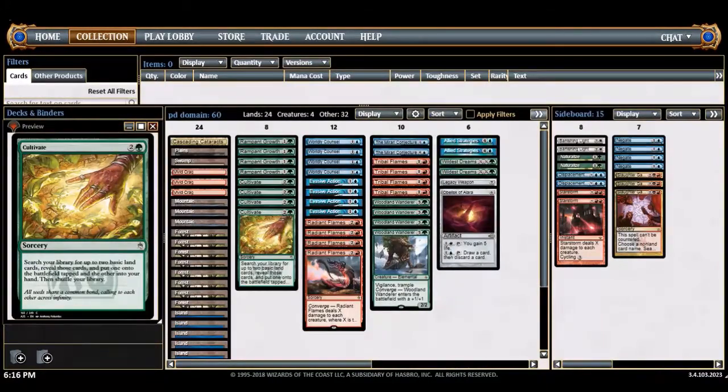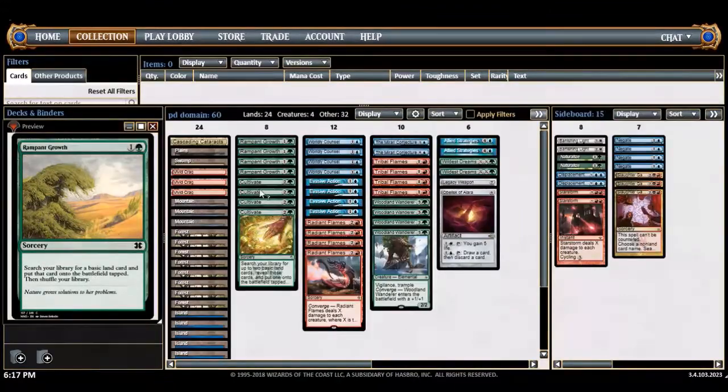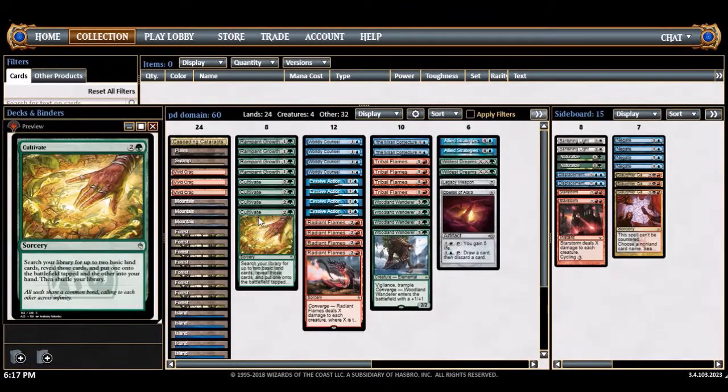There are a bunch of Domain lists running around — a lot of them have Hondas and stuff. There are five-color control decks based around cultivate and rampant growth. I wanted to build my own, and I've been thinking about it a lot and came to this list.